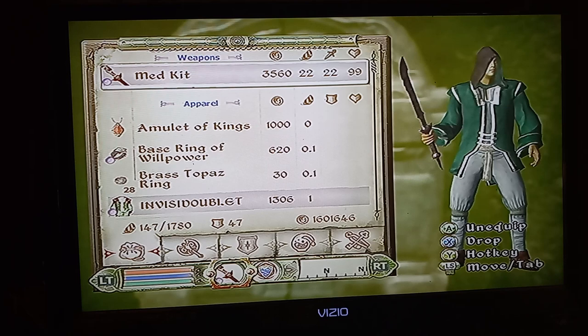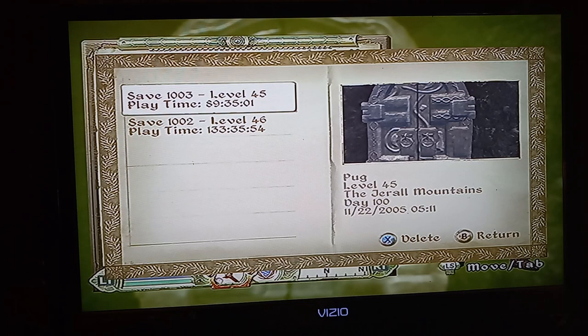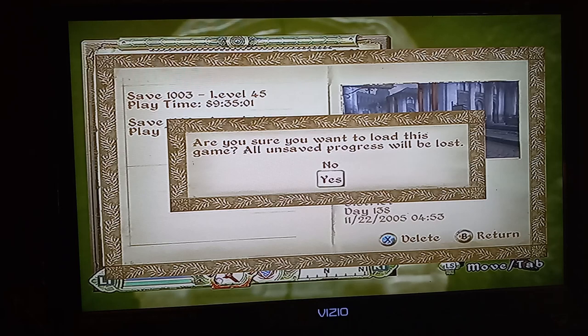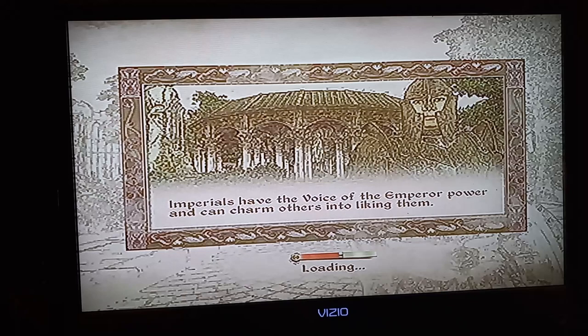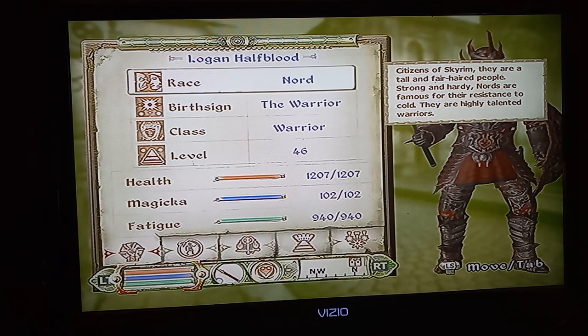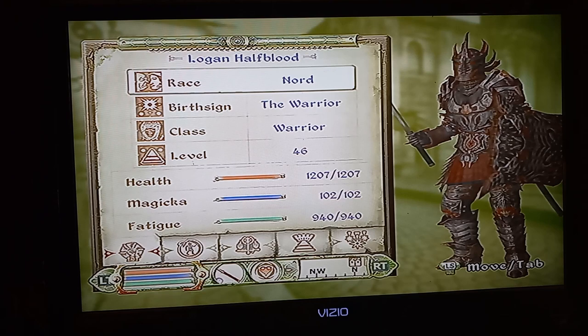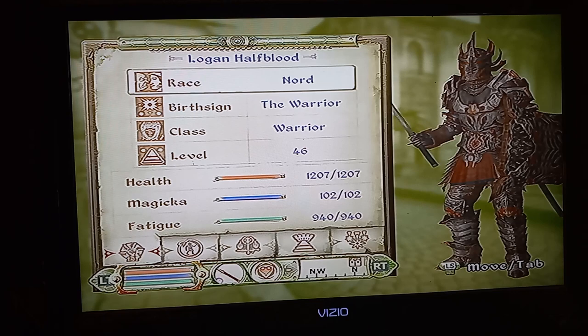Give me a minute and I'll load the other one. Logan Half - he's a Nord, and I think I made him a Warrior; I took it straight off the list, I didn't make a custom class with him. He doesn't have any Chameleon items on. He's got all Daedric armor.